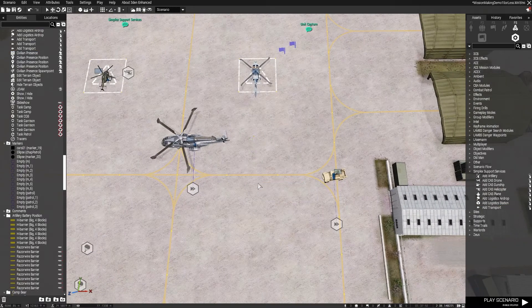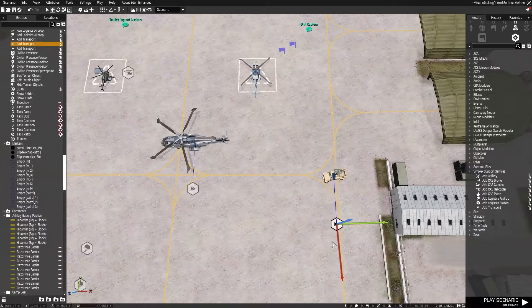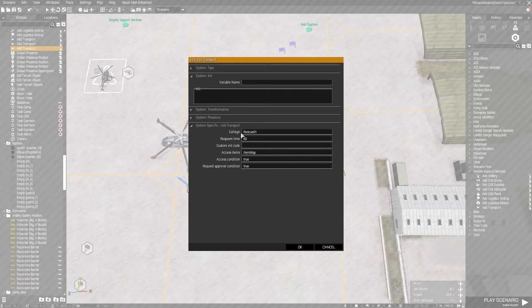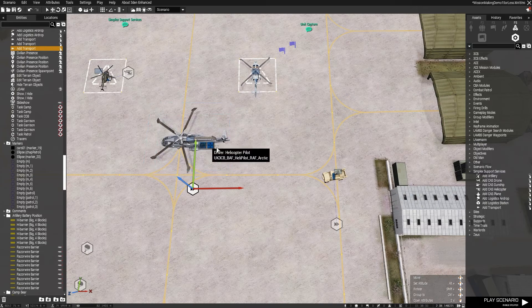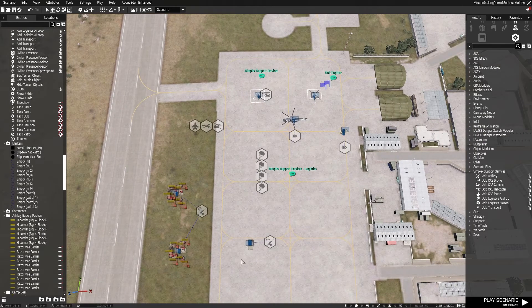The last module is transport. You allocate a call sign and a respawn time. If you only want a limited asset, set it to minus one to disable respawn. The reason I don't use minus one is that these vehicles have a habit of blowing themselves up for no particular reason — which matters in a 40-player mission where you want to retain that capability. The helicopter transport module uses the same information but offers different in-game options compared to a land vehicle.